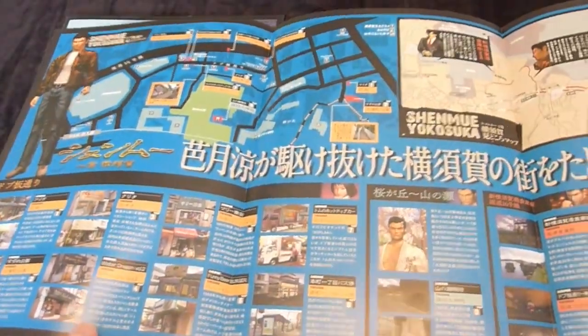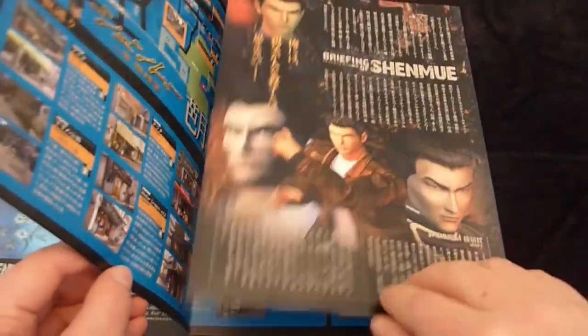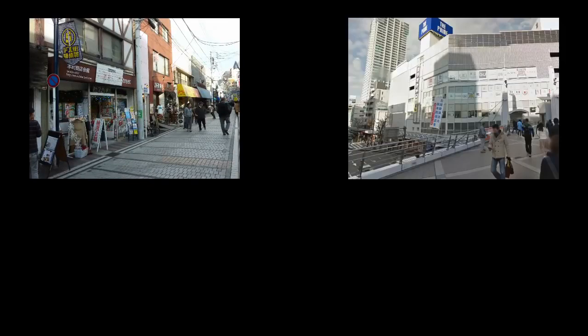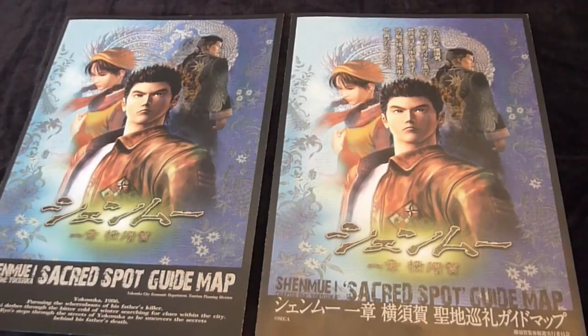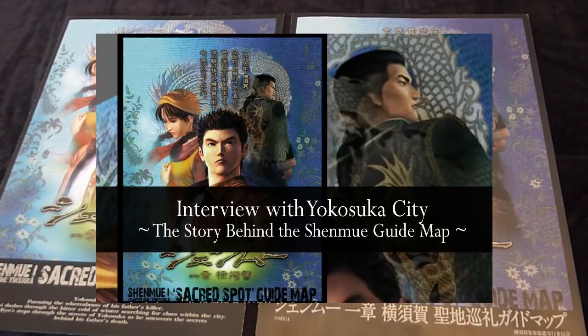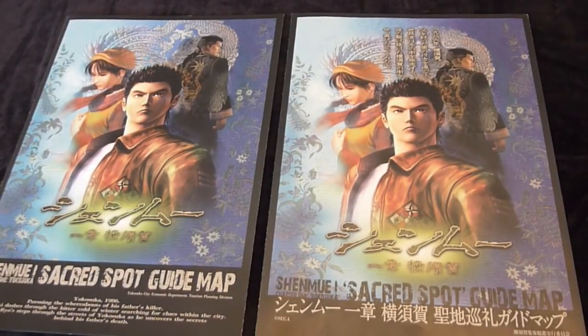About where to get the map: if you're in Japan, you can pick up a physical copy from a few different spots around Dobuita. There's one information centre called Dobuita Station, which is on Dobuita Street itself, and another one in the shopping building across from the Yokosuka Chuo train station East Exit. The Hanamatsu flower shop also has some. The maps are also available as a PDF download on the Yokosuka City site — check the video description for a link. If you're interested in reading about how the guide map was created, there's an interview with one of the Yokosuka City staff on the blog at phantomriverstone.com. You can also keep up to date on latest blog posts by following Twitter and Facebook. Thanks for watching and see you next time.